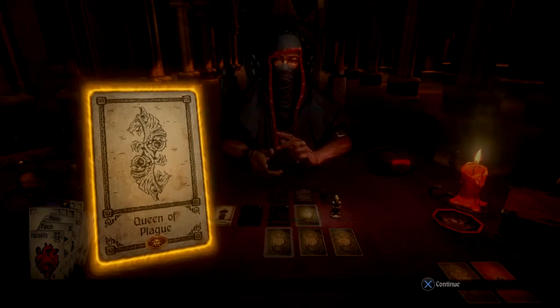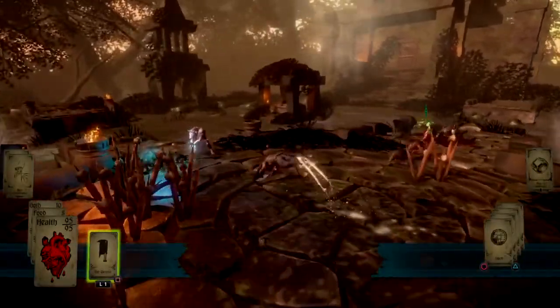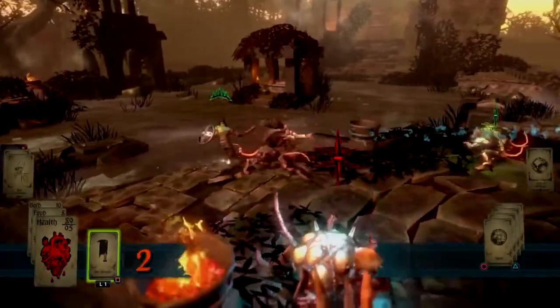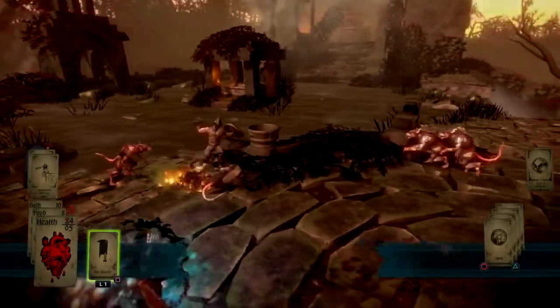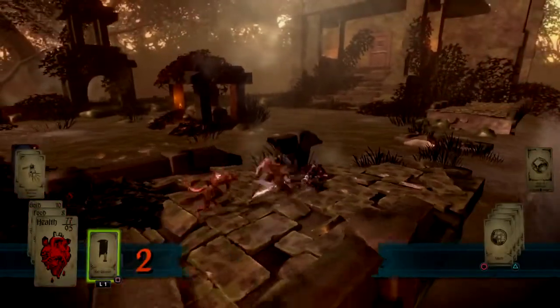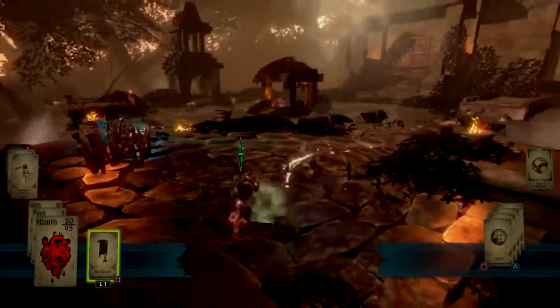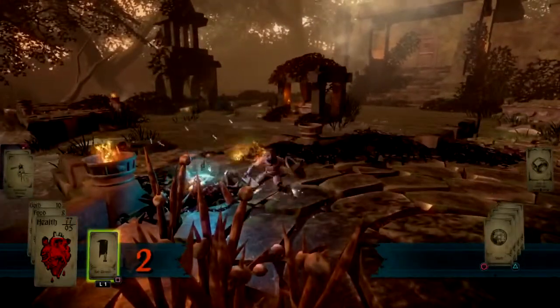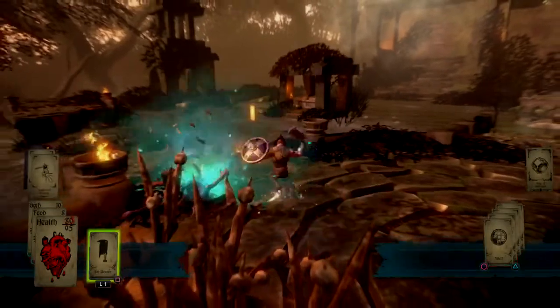The Queen of Plague. Okay, cool. So we got to the Queen of Plague with the Rat Cleaver. Thread and sickness. Good, we've killed her. I just have to kill that thing apparently. With the right equipment, that was not hard.